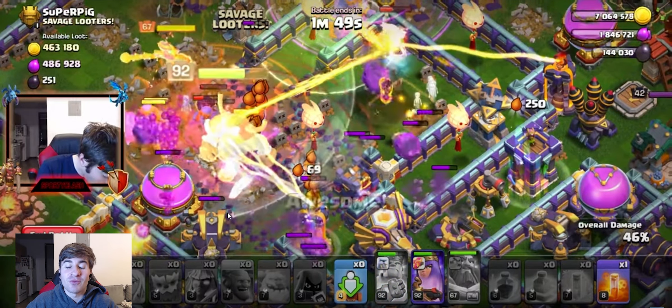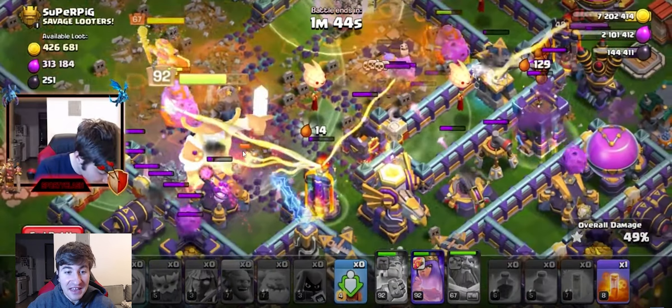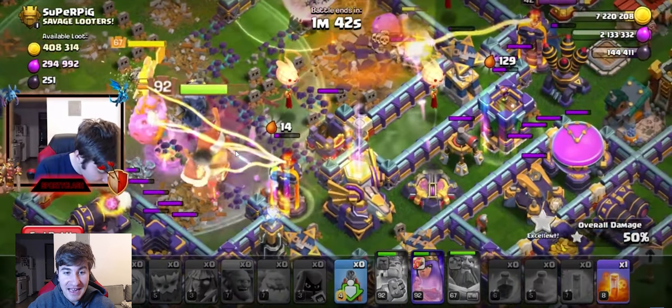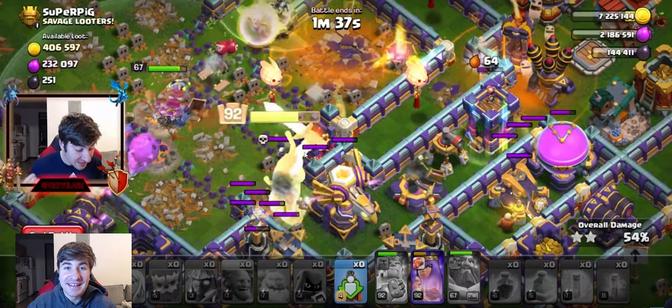When the Giant Gauntlet was activated back then, he had the Warden ability of not being able to take any damage. I hopped on this morning and I was attacking, and I used my Giant Gauntlet and I was like, why is my king dying so quickly? Isn't he supposed to have some invincibility? And look — he has invincibility here. He is taking a lot of damage from the Scattershot, the multi-target, everything, and he is not losing any health.